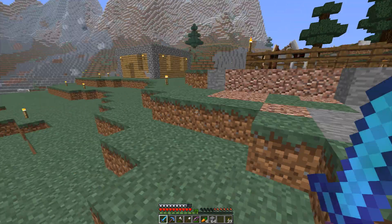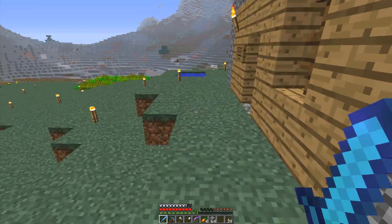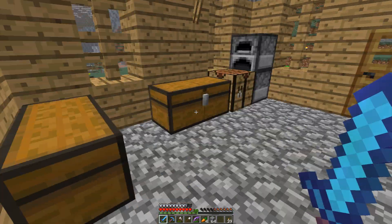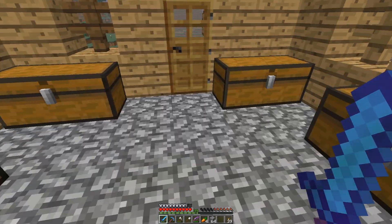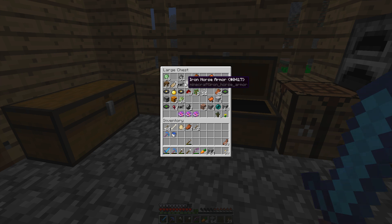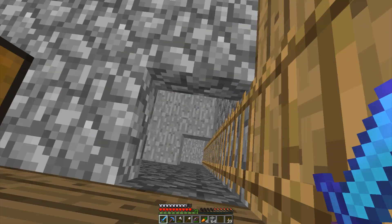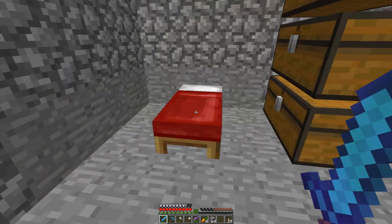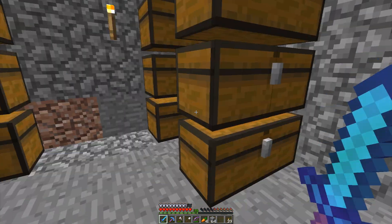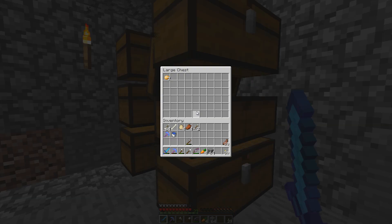We've got lots of eggs. I'm picking up a lot of eggs — we're going to hold on to some of them anyway. Occasionally I throw them and make more chickens. But the house is very basic — I've just got some disorganized storage. We've found a few things. I've got some beets and vegetables stored down here.